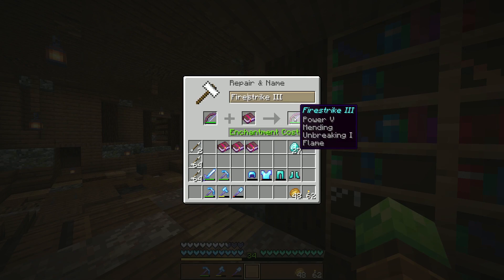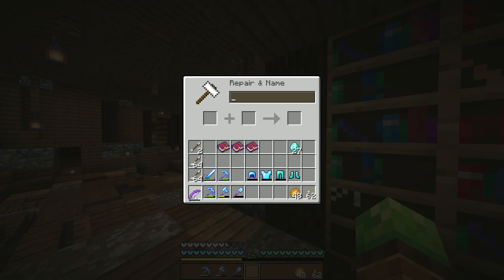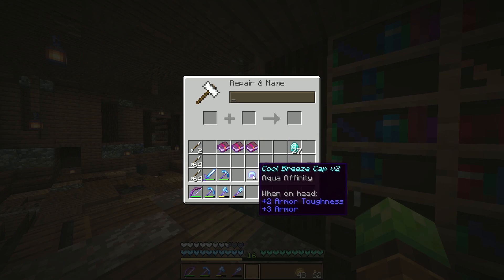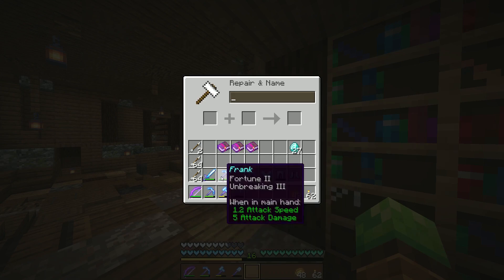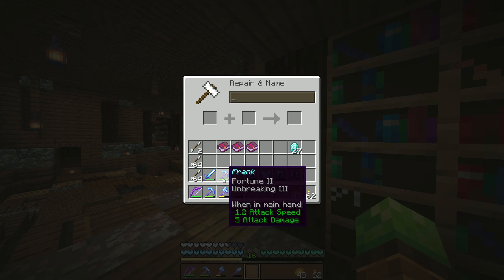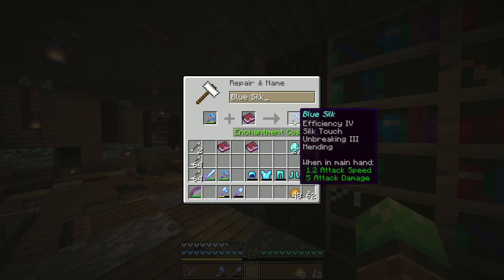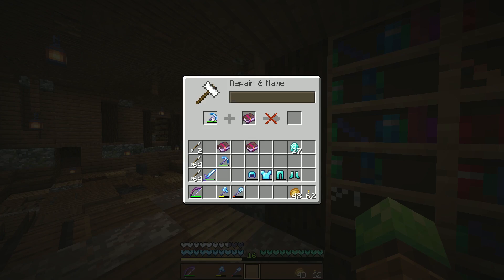I really love infinity and I'm upset we don't have it, but I like the mending better so we don't have to keep repairing. That cost a lot — I shouldn't have done that without paying attention first. Knockback mending — let's put mending on our pickaxe, because that would be silly if I didn't. Can mending go with silk touch? Yes it can. Can it go with fortune? Yes it can. Okay, so that's what we're gonna do.